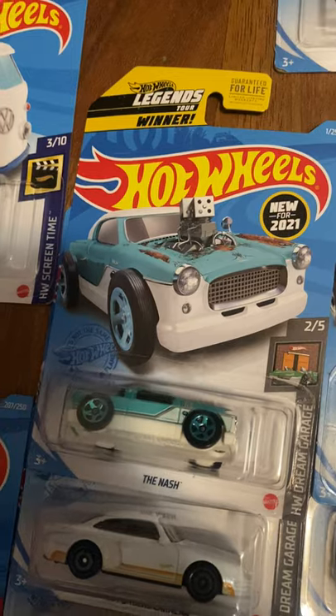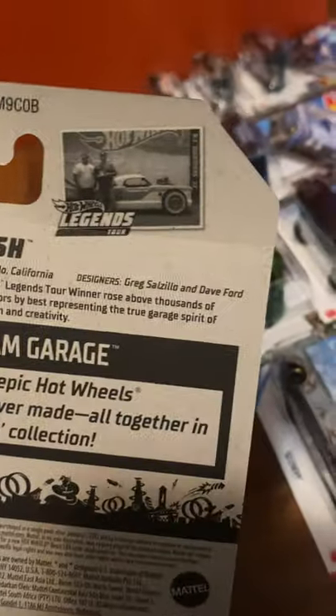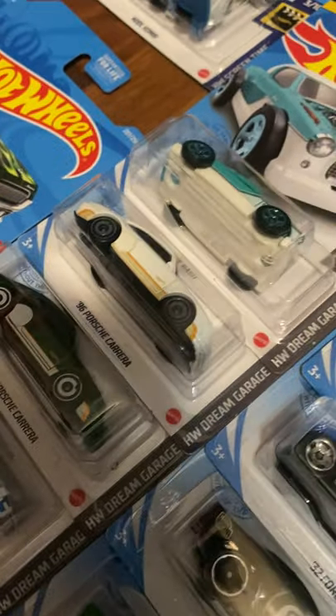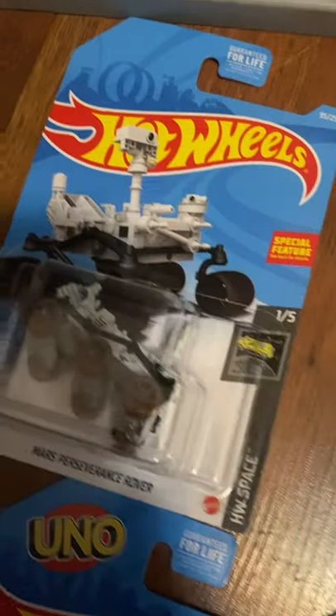Dream Garage — some people think this is fake but it's not; it won the Legends Tour. It also has a Chrysler license on it. Also, before moving on, the '2JetZ' from Rod Squad goes from black to red — though that's not the real deco. '96 Porsche Carrera from white to green. C7 Camaro from white to gold — there's a Dollar General version I don't have. There's also a Dollar General Baja Bug in black. And the Mars Perseverance Rover.